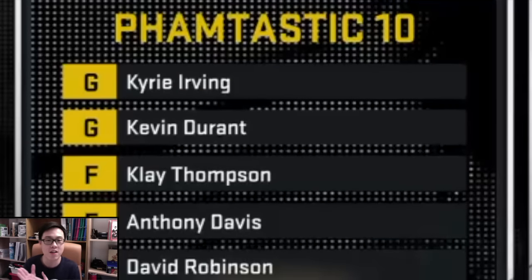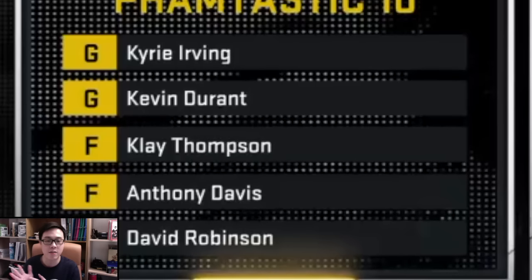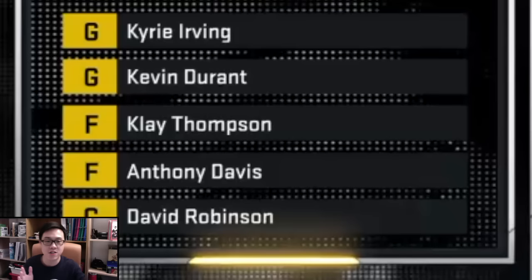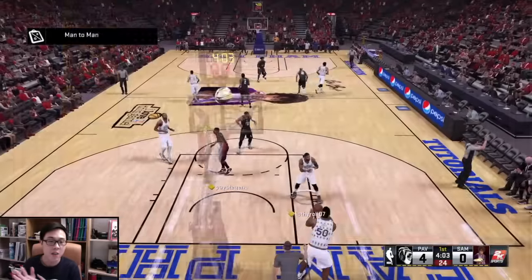We will be using DPOI alongside Fantastic 10. As you can see I have made the team huge - we got AD at power forward, DPOI at center, and surrounding them are 3 elite shooters. Make sure you surround your flow motion offense with 3 elite shooters and 2 bigs. You need 3 shooters on the outside.